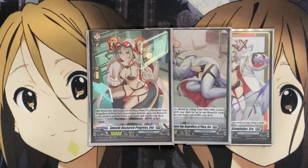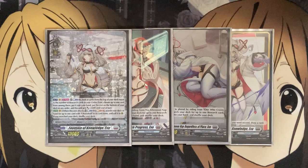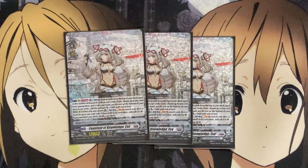So then you can go for the Grade 2 option for your research card, which is Experiment Successful, because our Grade 3, the World is a Blue Research Lab, still has to have a Grade 3 Vanguard for you to resolve. Our Grade 3 is Fountain of Knowledge EVA, along with the copy we are running in the ride deck. We are also running 3 additional copies in the main deck. On the Vanguard circle, once per turn, count plus 1, look at the top cards of your deck equal to the number of research cards in your order zone, up to 1 from among them, put it into your hand, put the rest on the bottom of the deck in any order, and this unit gets plus 5,000 until end of turn.